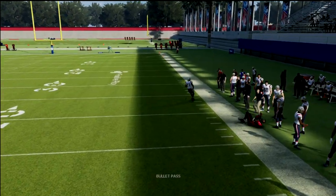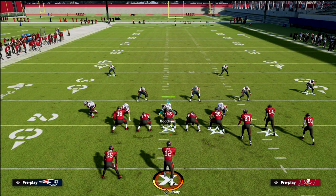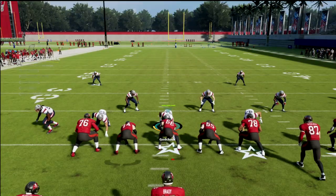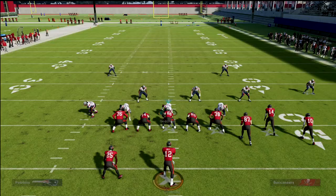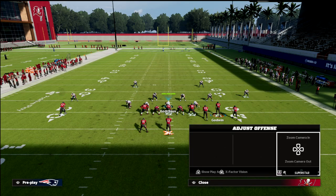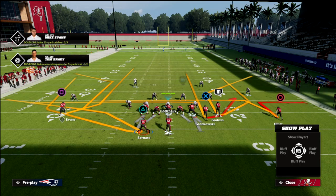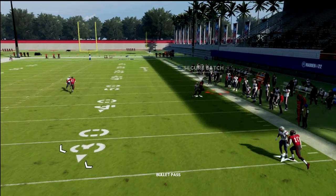In this coverage, what you're going to notice is the corner route gets wide open because we basically glitch the outside quarter on the right side of the screen. This happens because of a check in trips known as the special check. The special check basically means your number one receiver in a trip set will be played man-lock by that player. If you leave the quarter flat and run that same route combination, the quarter flat will actually follow the corner and has a really good chance to make a play on the football.